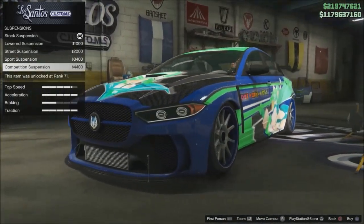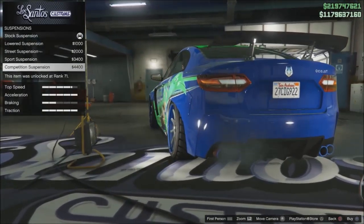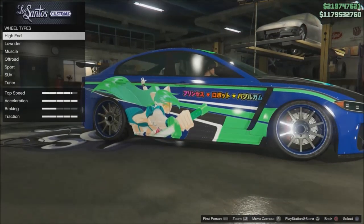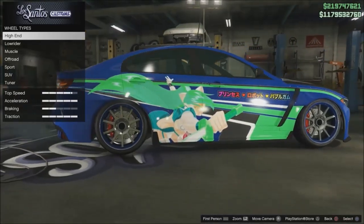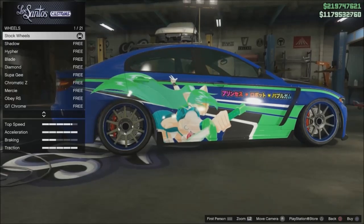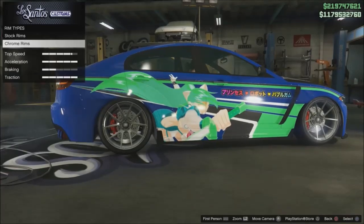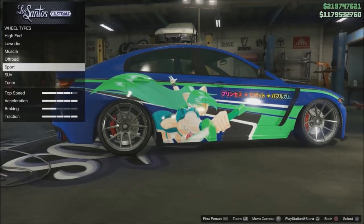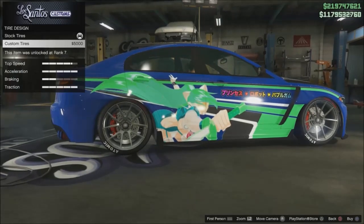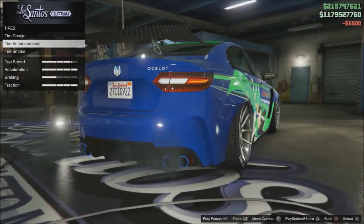This thing does look good lowered down - the fitment is almost pretty good, almost. Alright, let's go to the wheels. I almost don't want to change these wheels - I've never seen these wheels before and they look pretty good. I think I'm gonna go with these rings but in chrome. Yeah, I like that. It's not every day I pick chrome wheels, but this is one of those rare times and this car looks really good.